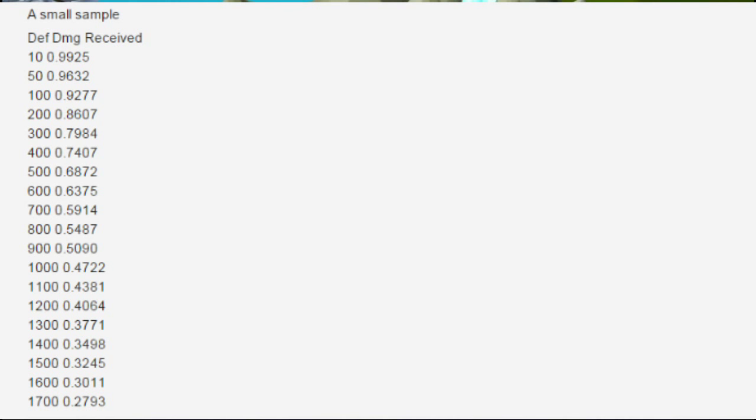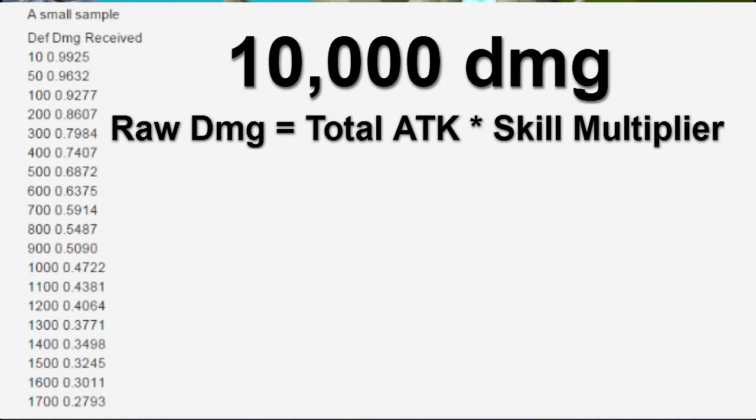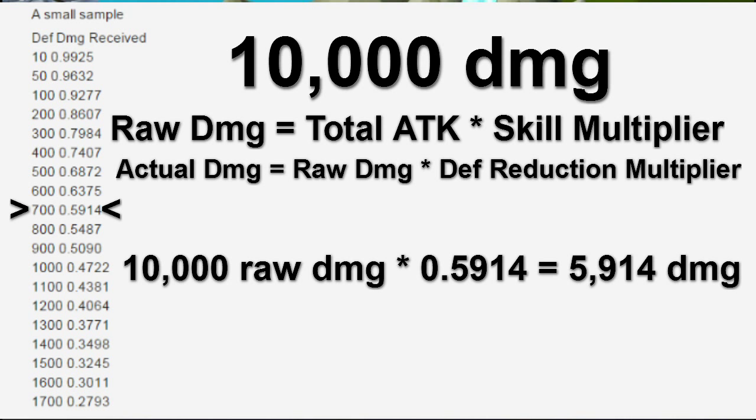As you can see, he's provided some information that fairly accurately predicts the reduction multiplier number used for monsters of specific defense values. For example, let's say your monster's raw damage is 10,000 damage. You calculate raw damage by multiplying your total attack power by whatever the skill multiplier is. For these examples, we're not going to be including critical hits or any of those kinds of things. So you have a monster with a raw damage of 10,000 damage, and let's say you attack a monster with 700 defense. According to the chart, the damage dealt is going to be approximately 6,000-ish — the exact number, according to the calculation, will be 5,914 damage.